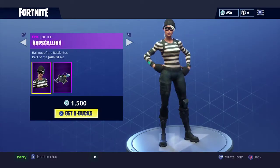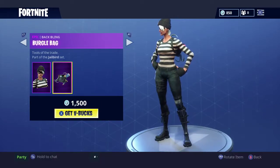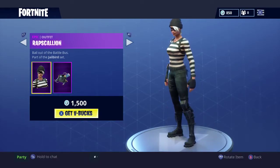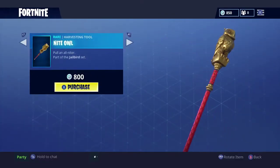We also have the Rapskelion, which is basically the female version, and it comes with the burglar bag. These were some of the leaked outfits, so you can get the male or female version of the burglar or criminal characters — the jailbird set.